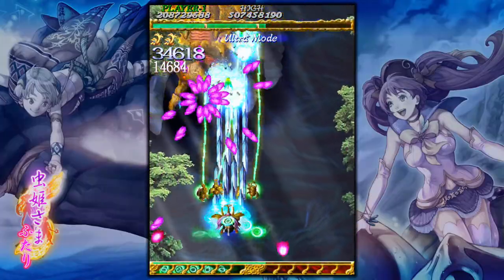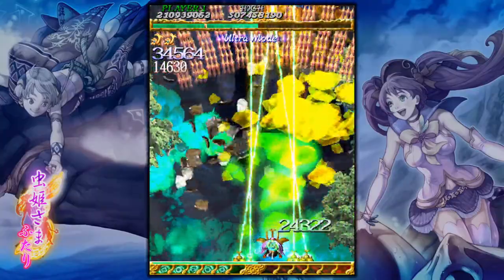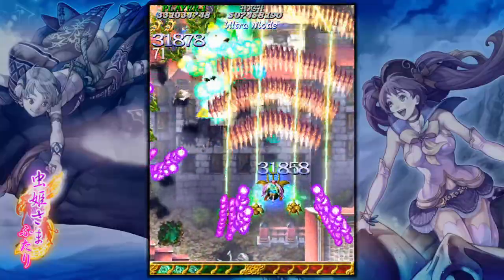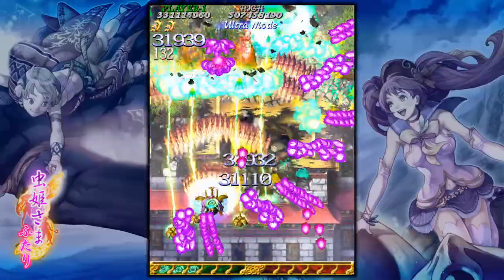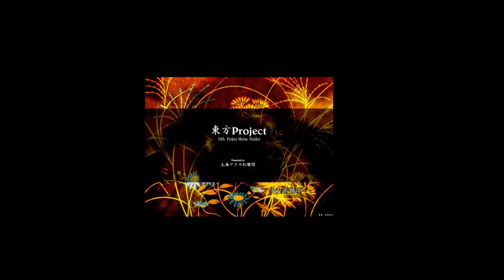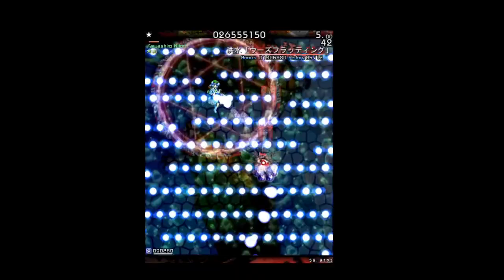I was able to 1CC all three modes in novice within about 12 to 14 hours, and I'm incredibly happy with being able to do this. Before starting these challenges, I could never have imagined completing games like this without using a continue. The final beginner challenge I'm working on right now is beating Toho 10 — Mountain of Faith — on a single credit. I picked it because players rate it as one of the easier Toho games without strange or unique gameplay elements.